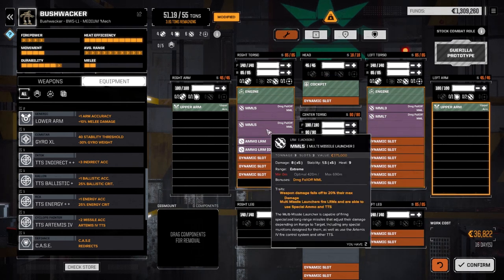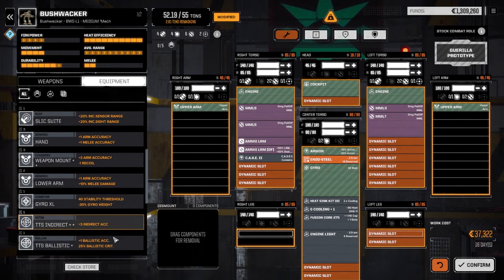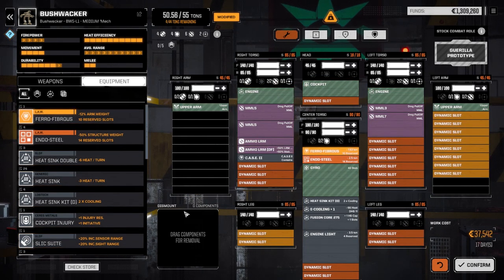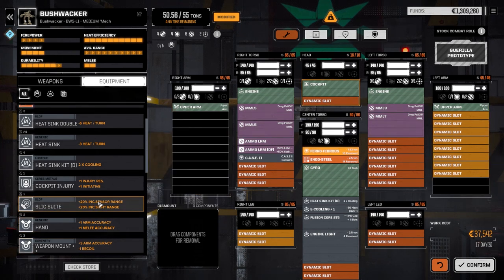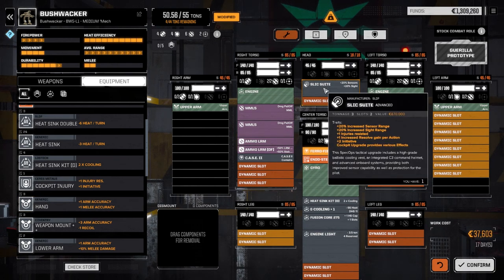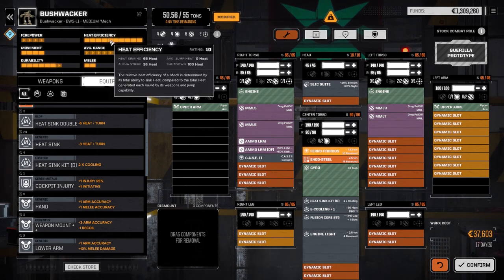These guys do 6 damage each — 8 damage times 5, so deadfire would be 12. I was really hoping we could use the Artemis system; that kind of sucks. We definitely need CASE II though. We definitely want to put the Pharaoh — the Slick Suite cockpit — in this guy because he's going to be in closer. It's nice to have better sensor and sight range and give him increased initiative.